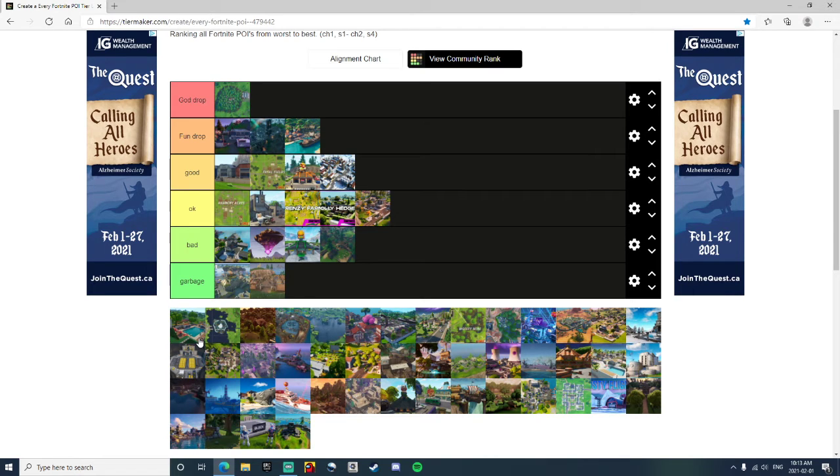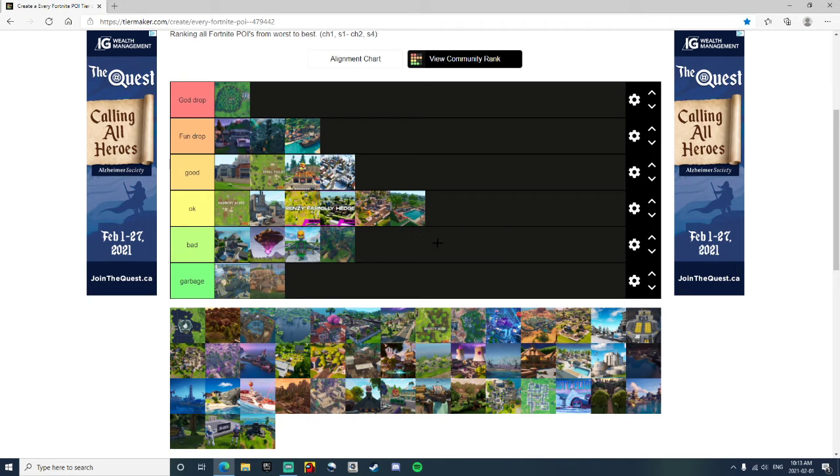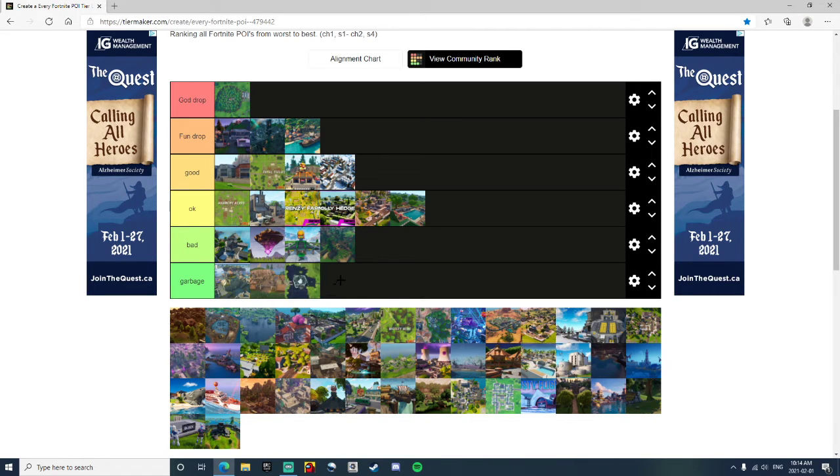Lazy Links — this was really old back in Season 5, I think. They kept it in for one season. It was an okay drop, pretty good. I got a few wins there too. Leaky Lake — it was after the cube was gone. I really didn't like this location, there was nothing there, no loot at all, just open. You could just get sniped or sprayed. It's just Garbage.